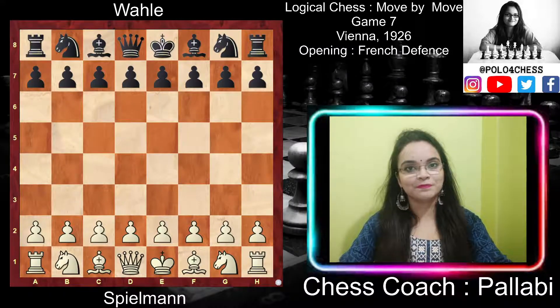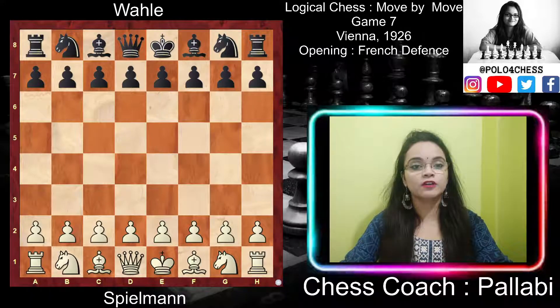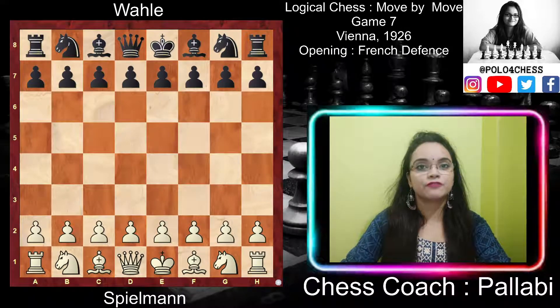Hey everyone, this is Pallabeep and today I'm going to show the seventh game of the book Logical Chess Move by Move by Irving Chernev. The opening played in this game was French Defense. White was Spielmann and black was Wall. It was played in Vienna in 1926.